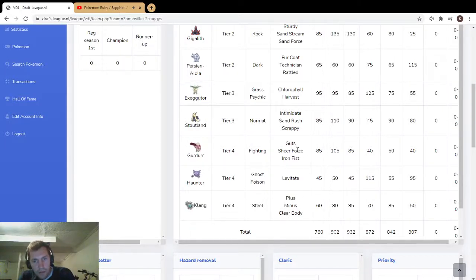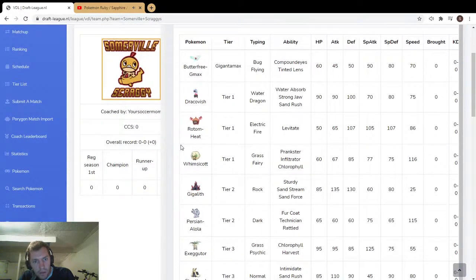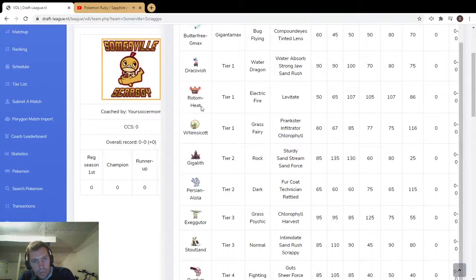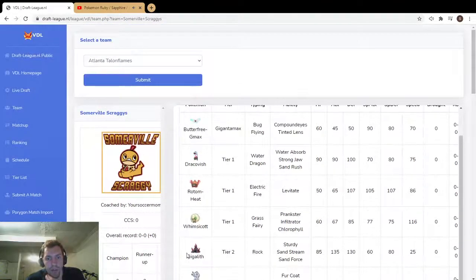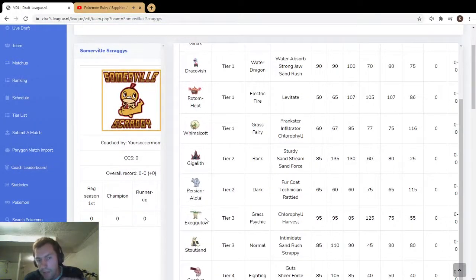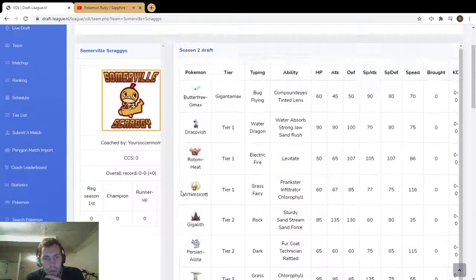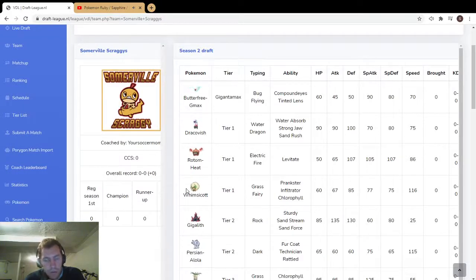Klink with Eviolite has some bulk, same with Throh on the physical side, and 105 attack with Sheer Force or Iron Fist is nothing to scoff at. Haunter has good special attack — you'd probably run Focus Sash, and Levitate is nice going into Gigalith. But Rotom Heat levitates too. These top picks are really scary — you could run Butterfree, Dragapult, Rotom, Whimsicott, Gigalith, Exeggutor almost every time.